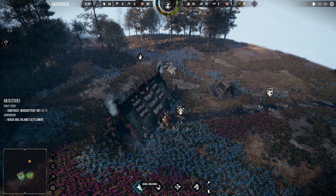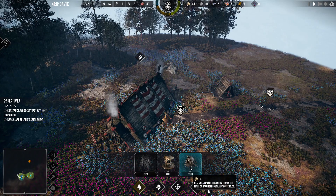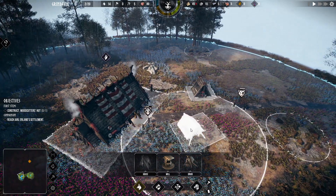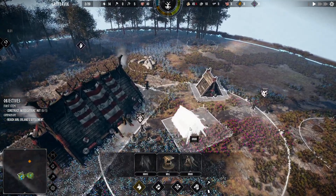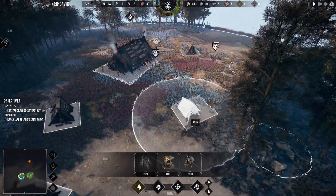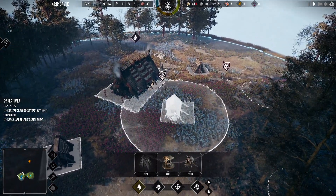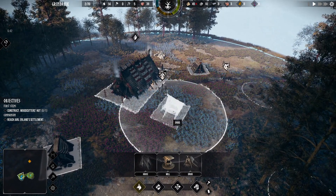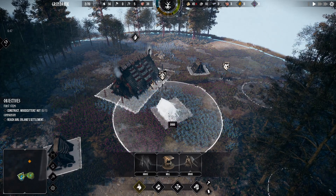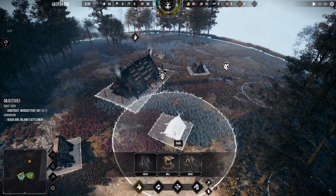Okay, so social buildings: house, well. What's this? Heals nearby warriors. Do I have one of those? Is that the same as this building? Doesn't look like it. Can I rotate it? Press R — which is kind of odd. A little hard to get it exact. We don't need to be exact, we're Vikings.